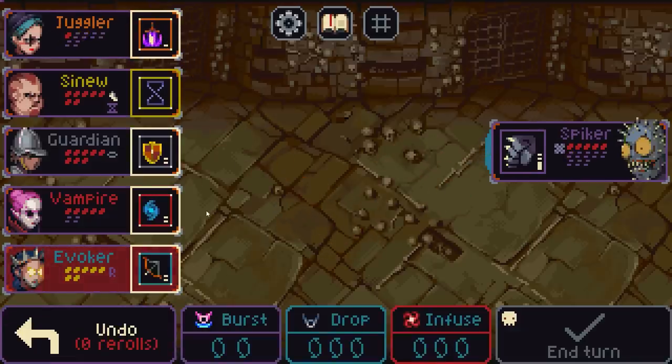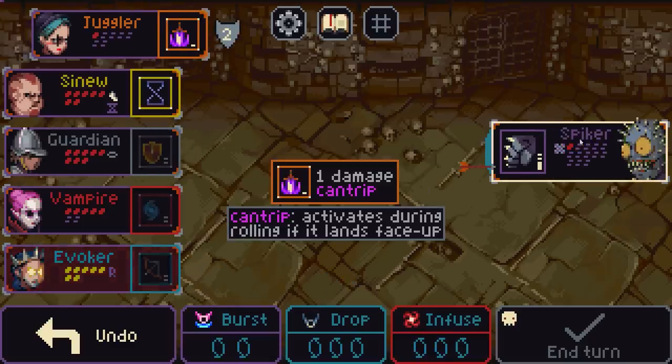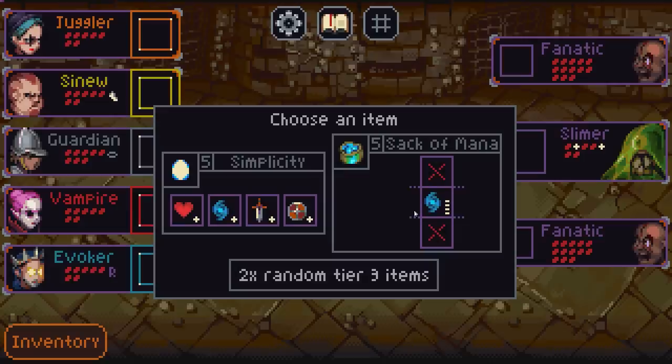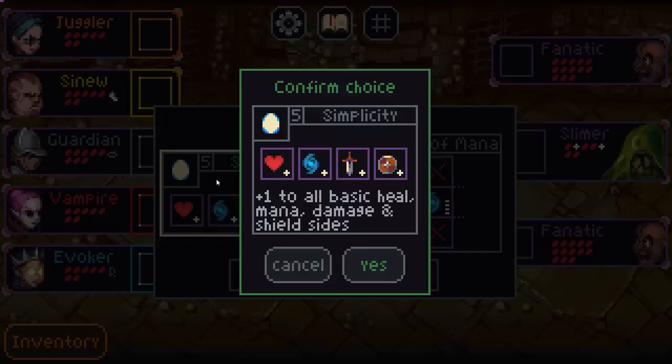Are we going to kill this turn? Okay, if the juggler just gets like two more damage in I am fine. Shoot, burst, and then I shield my juggler and stab. Love it. Sack of mana — that actually works well with the evoker. What simplicity — just adding plus to all your basic sides. That's probably better because I still get a four, that becomes a three and that becomes a two. I'm gonna take that.